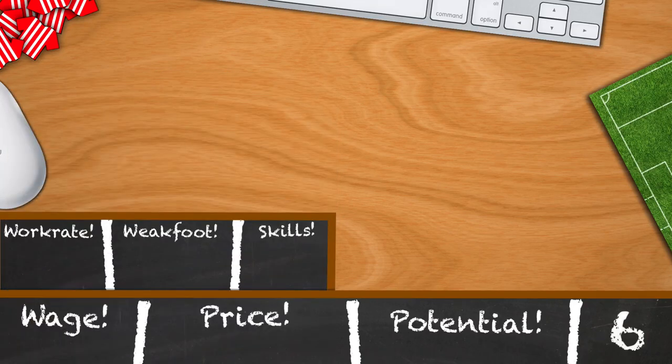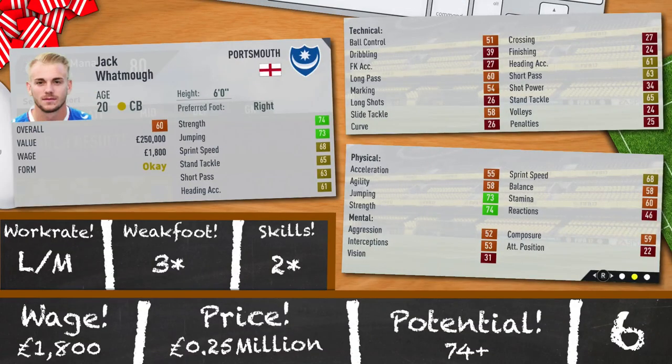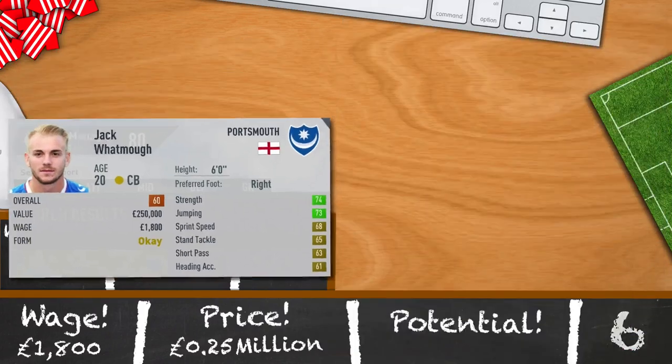6th is Jack Wattmore of Portsmouth. 20 years old, centre back by trade, 6 foot and 60 rated. Pretty alright in terms of first season stats. Low/medium work rates, 3 star weak foot, 2 star skills and a potential of 74. We've got a lot of centre backs to choose from in this countdown, so pick whichever you think is best suited for you. 0.25 million and 1,800 a week to get him into your club.